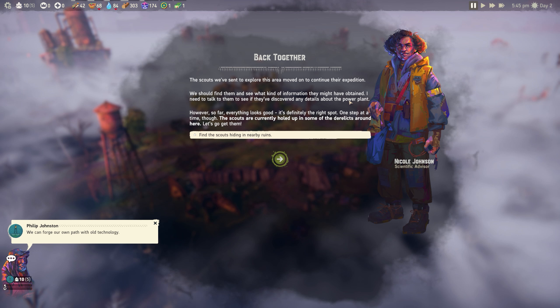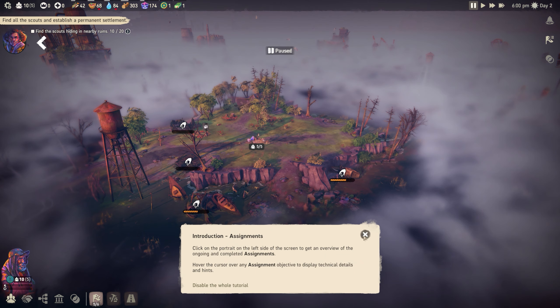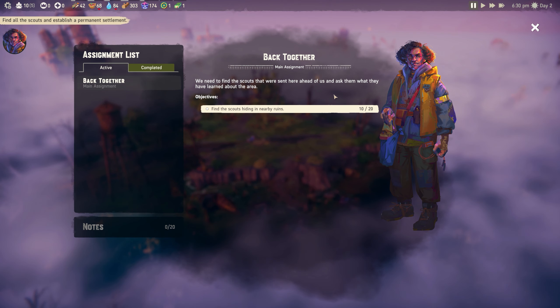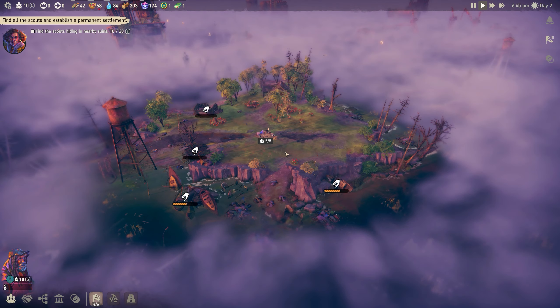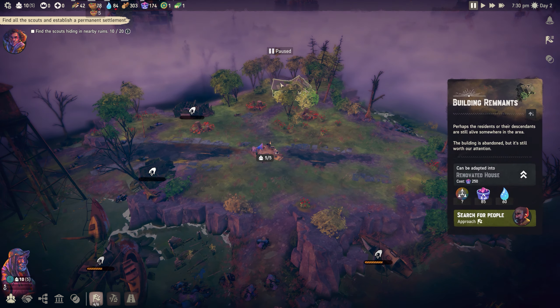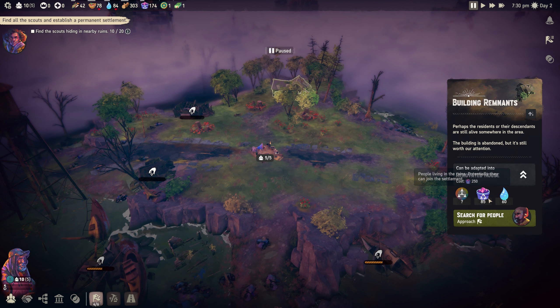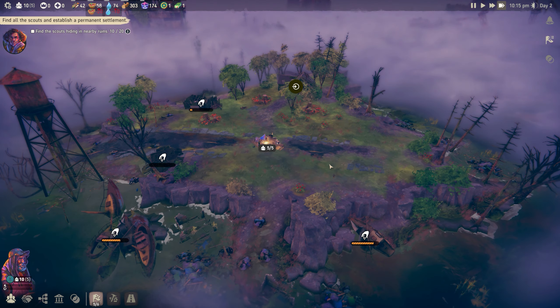The scouts we sent to explore moved on to continue their expedition. So far everything looks good - it's the right spot. The scouts are holed up in some derelicts nearby. Let's go find them. This is just the one ruins right in front of us. You can click the portrait on the left to get an overview of assignments. Objectives come from missions, but you also get dynamic missions from random events.